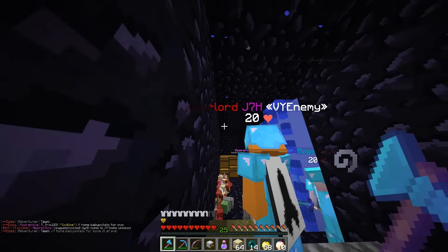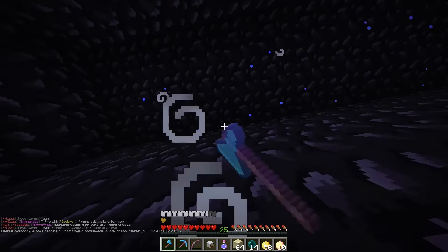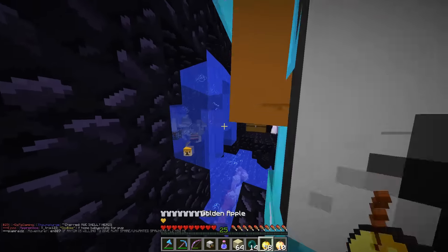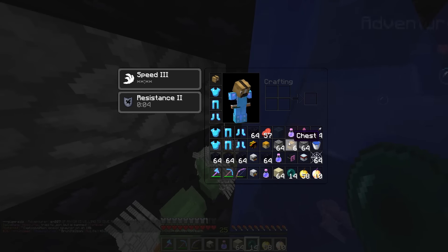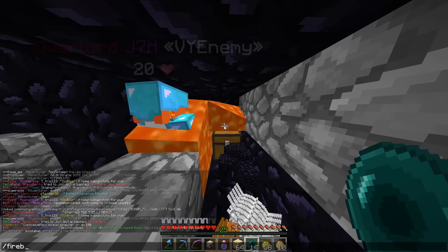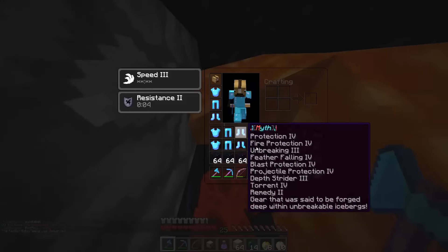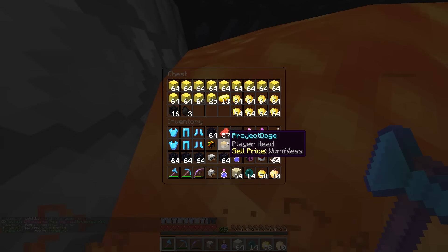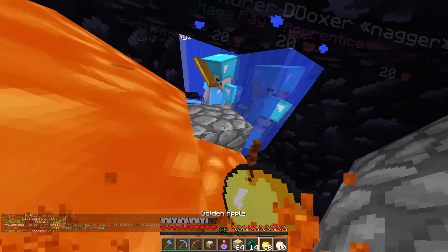Crossfire definitely haven't heard us. This cannon is quite loud, so if they were in the base they should have come by now — and they haven't. Here we go, we're into the back of the regen room. Oh no, there's lava! Fireball — quick! Perfect. That could have burned everything on the floor.